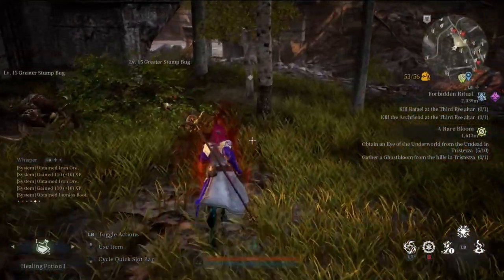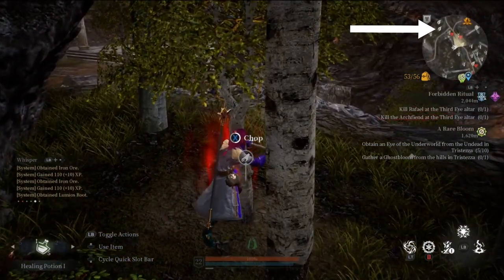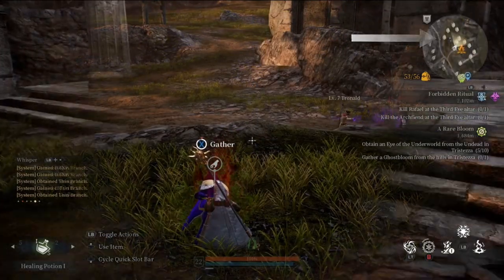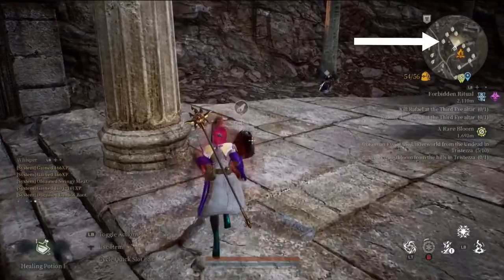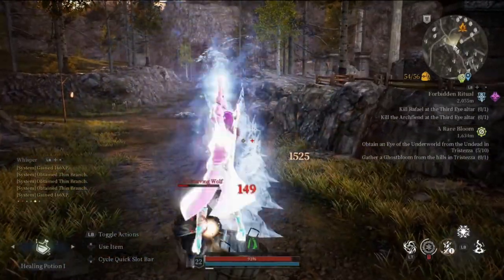You can chop trees, which are indicated by the leaf on the mini-map. You can gather herbs, which are indicated by the blades of grass on the mini-map. You can mine for ore, which is indicated by the gem on the mini-map, and then you'll be killing enemies, which drop cloth, leather, and meat.